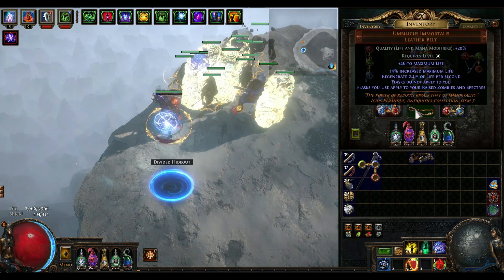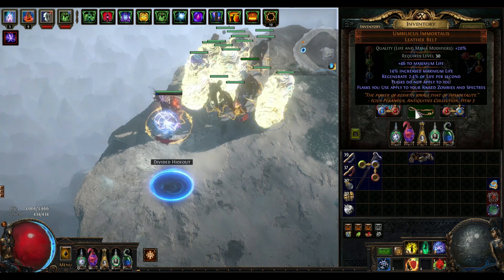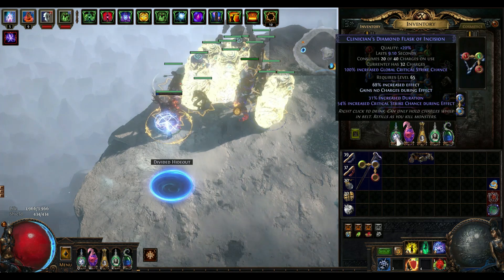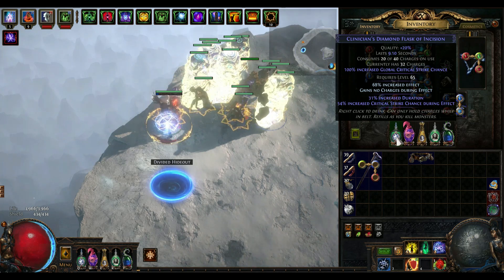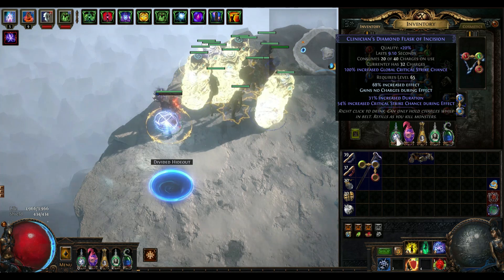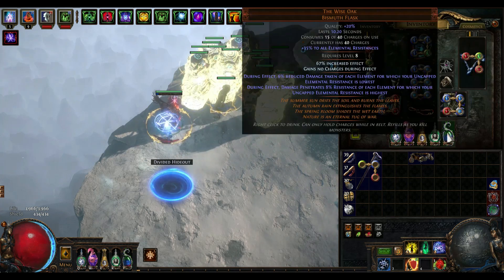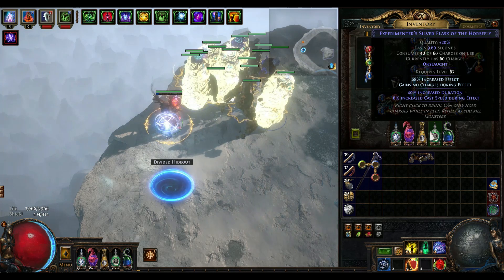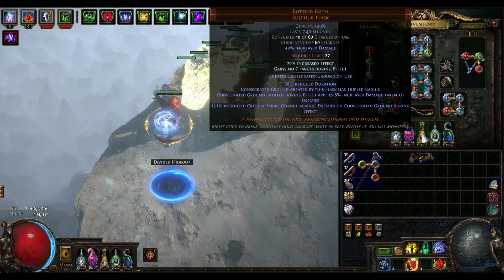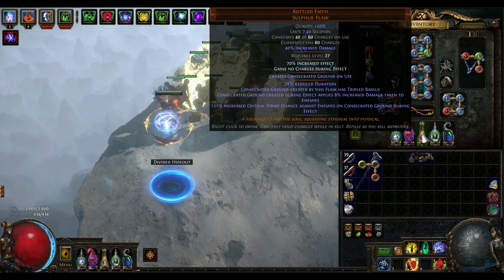The unique piece is my belt, which says flasks do not apply to you but apply to specters and zombies instead. The trick here is you can enchant the flask with increased effect while you can still gain flask charges while the flask is in effect. So I have all damage flasks with increased effect, which is like every minion has a Mageblood — which is crazy. The flasks have very high uptime during mapping, sanctum, invitations, and some bossing.